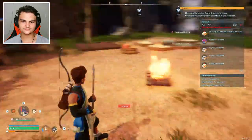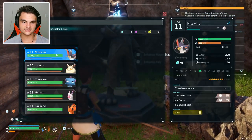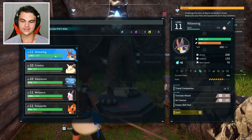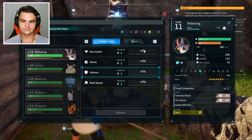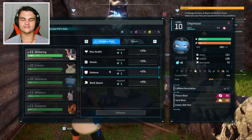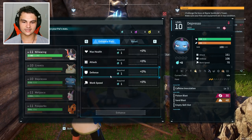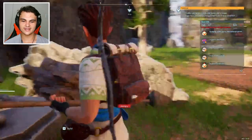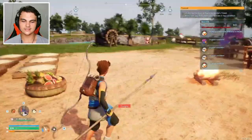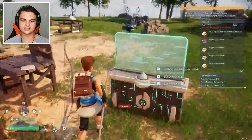We got Cativa working on stone over there. I noticed that we can upgrade our pals since we got one of these little energy things, so we're gonna upgrade Nightwing — he's actually pretty powerful and has a lot of health. We might want to do a different kind of pal upgrade like work speed for Cativa, but let's go with Nightwing's attack and enhance that a little bit more. There are other energies we can get but we don't have them — we need a pal with planting, which is another reason to get more pals for the base.